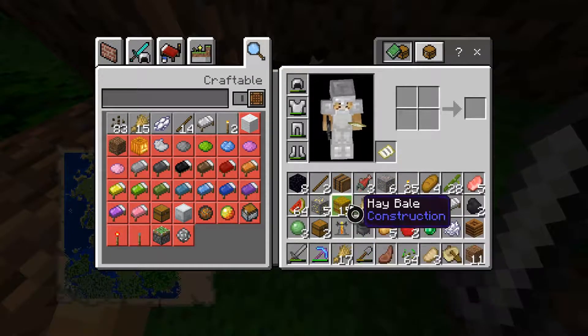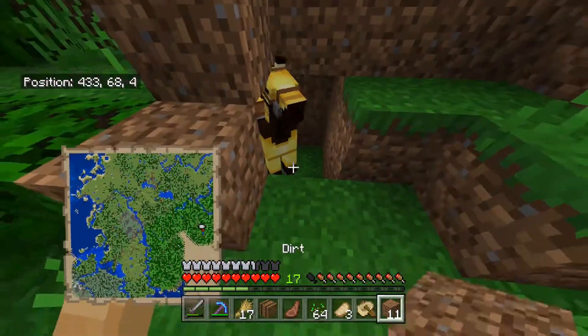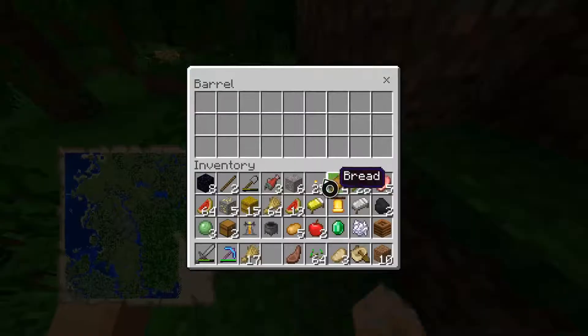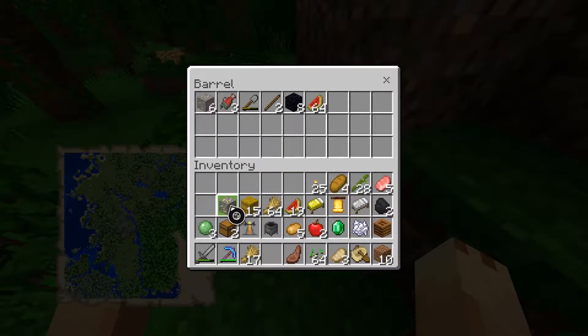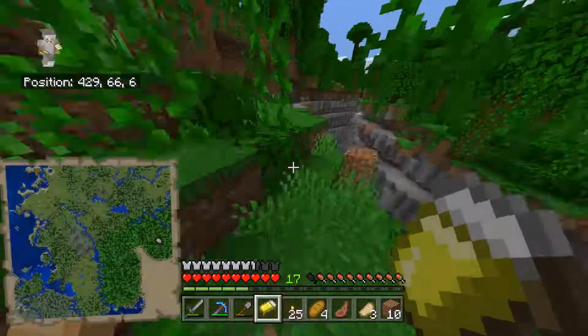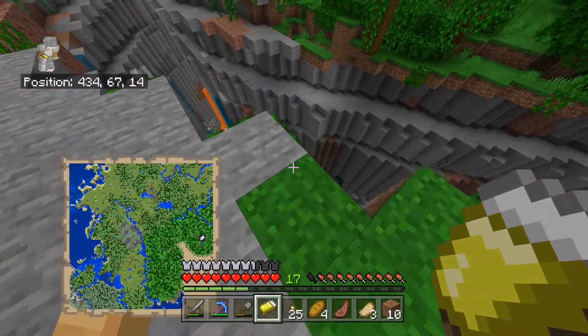As you can see we've got full stuff here, so we're going to have to sort out some stuff, aren't we animal? We'll put this barrel down and put pretty much everything we're not going to need in here, then sort it out. Let's get going down into this ginormous ravine.